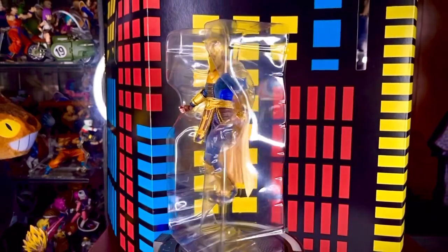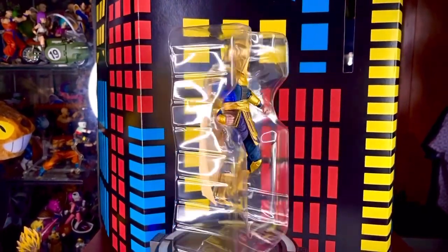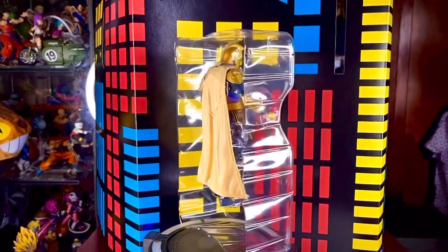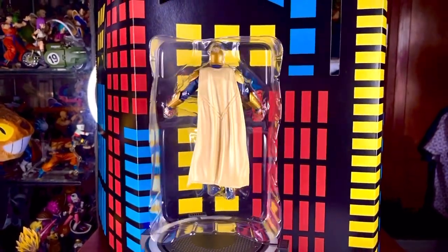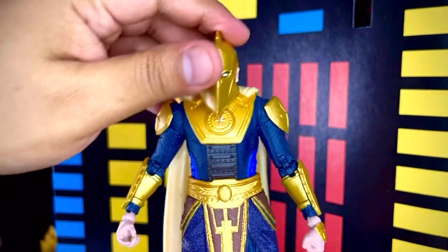Ya fuera de la caja, vemos que la figura viene contenida en un único blister que no trae ningún tipo de accesorio. Es un blister cuadrado, como todos los de esta línea. Ya fuera de su prisión de plástico, aquí tenemos la figura del Dr. Fate.